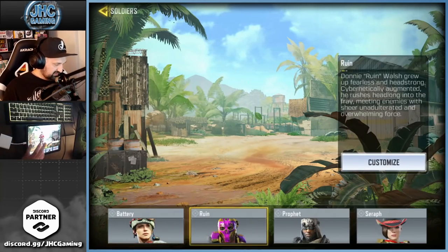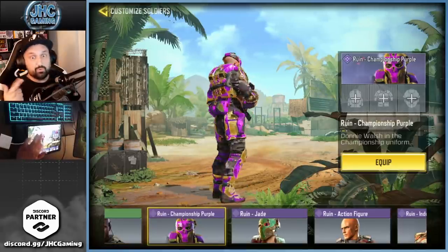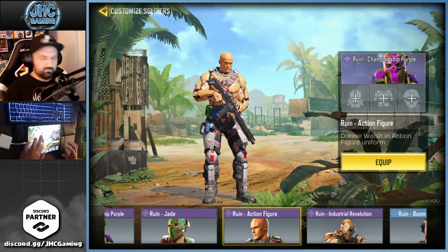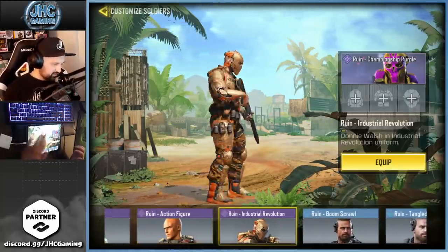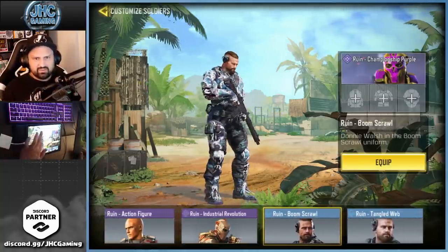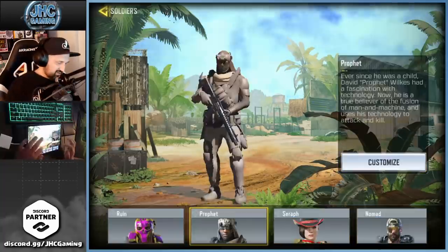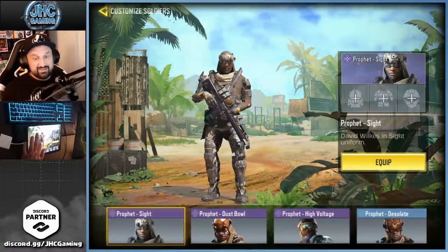Ruin — Ruin Jungle was one of the old offers that came back. Championship Purple from Stage 2B. Ruin Jade from an old season pass. The Action Figure skin is very unique and I don't see it often — I should use it more. Then one from battle royale that's pretty popular and it's free, and one I think was also free from a seasonal event.